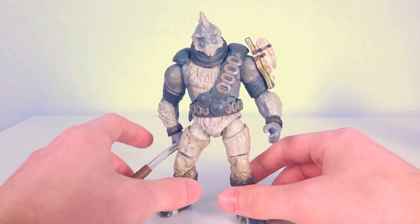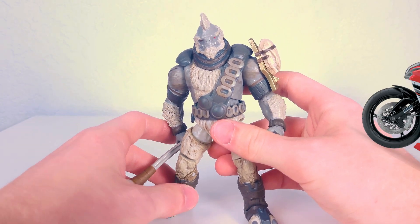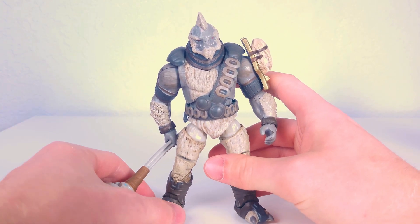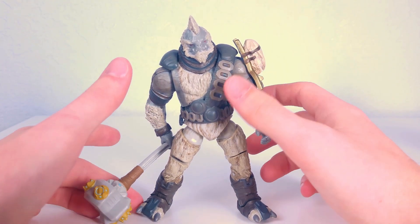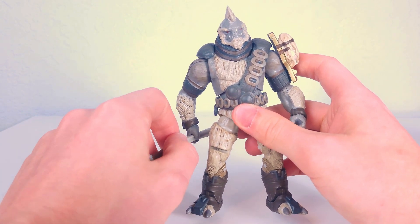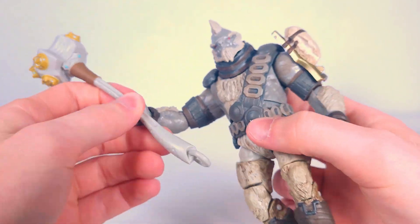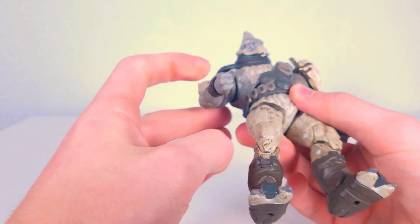But just getting straight into it with the figures here, I've got a gnat flying around — I'm ready to go sicko mode on its ass. It may look like Tartarus is holding his gravity hammer a little bit strangely. That's because his arms don't work.